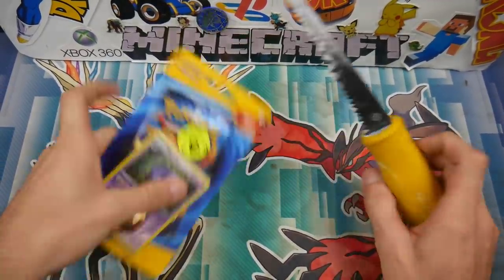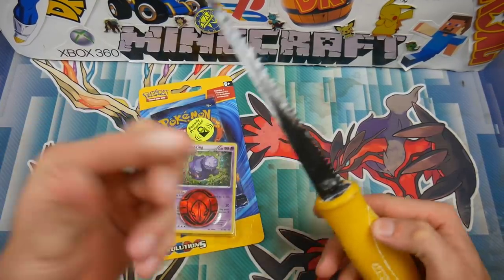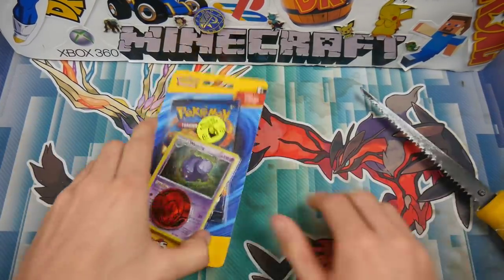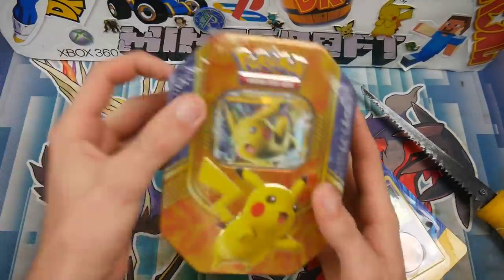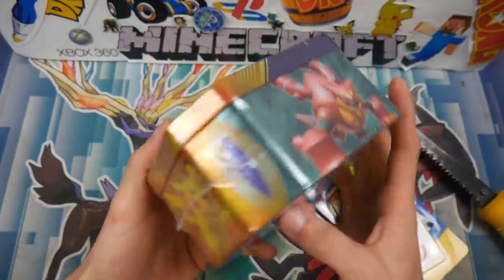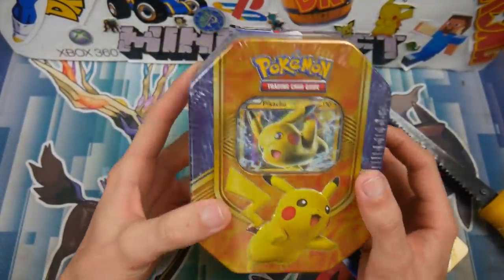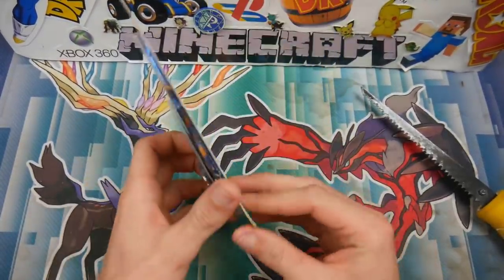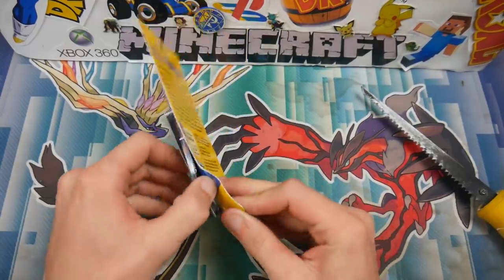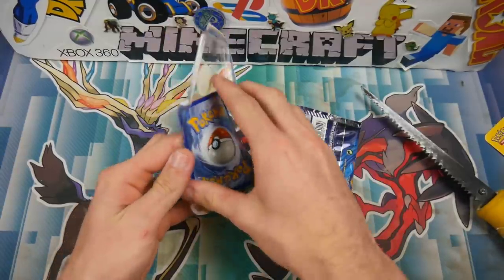We are going to be cutting the cards in half with this plaster saw — and as you can see it's already got plaster on it, it's on my fingers now. Anyways, we are doing one Evolutions pack, and if you guys would like a chance to win a Pikachu EX-10, all you have to do is like this video and subscribe to the channel. I'll be picking a winner at the end of this month, so get your entries in quick.